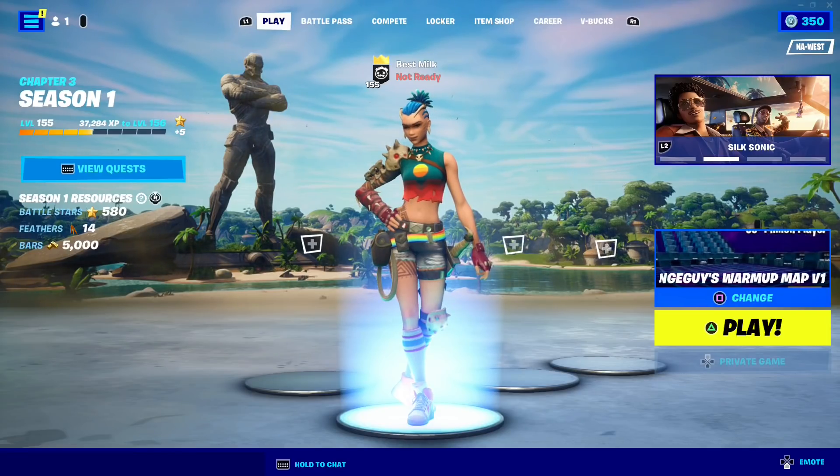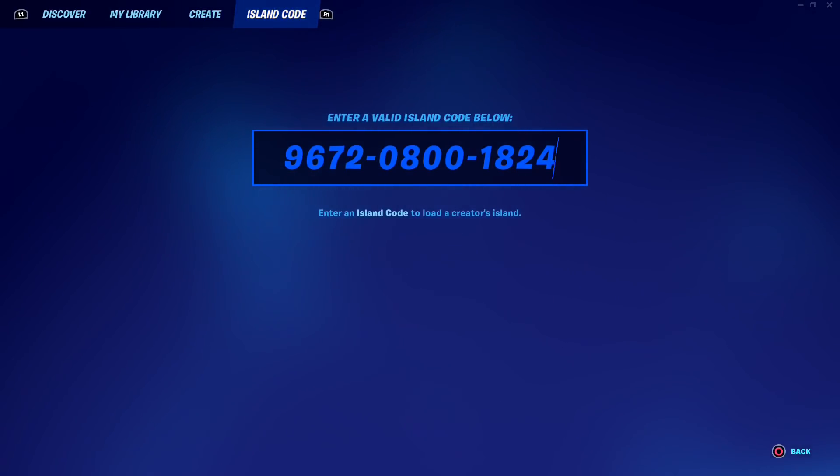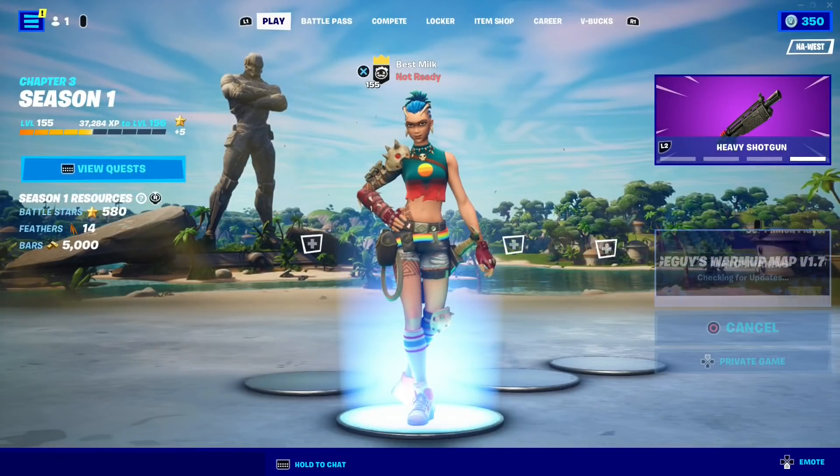I'm back with another XP glitch in Fortnite. To get started, enter this map code — it's also in the description. Send the game to private and start the match.